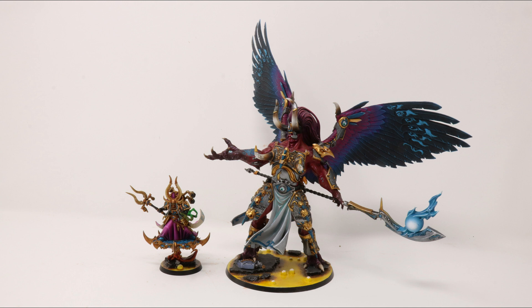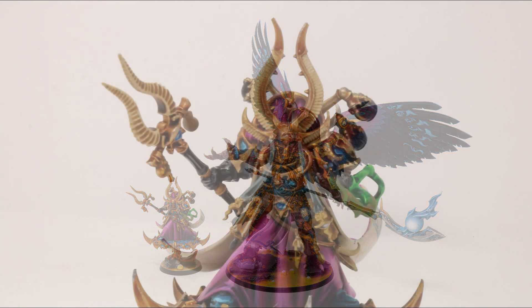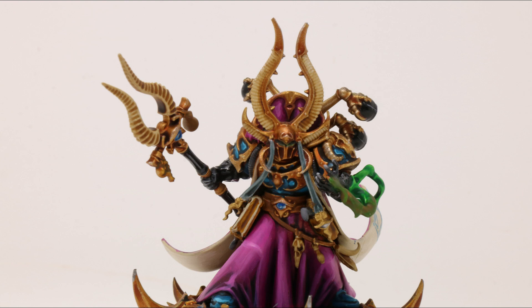We've already talked about his amazing 4+ invulnerable save, but how about Warlord traits? As a named character, he has the fixed Warlord trait Otherworldly Presence, which improves your Warlord's invulnerable save by 1 to a maximum of 3+. So if Ahriman is your Warlord, he automatically gets a 3+ invulnerable save for 0 extra cost. Those 26 points over an Exalted Sorcerer are looking even better.